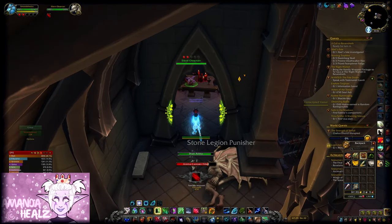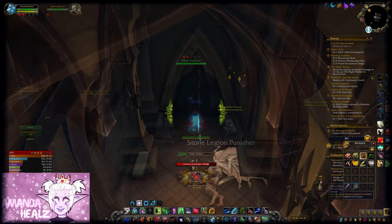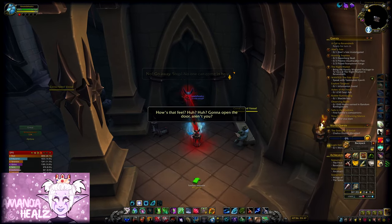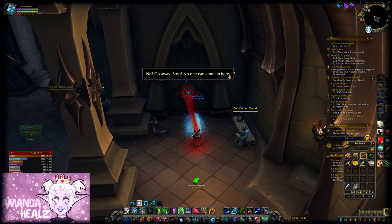So once you've got all 5, you'll then be able to open a door here to go through and collect the treasure, which is the Forbidden Chamber Lock Box, and get your Stonewrought Sentry toy, so you can annoy the whole world.